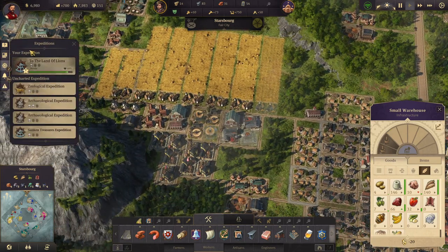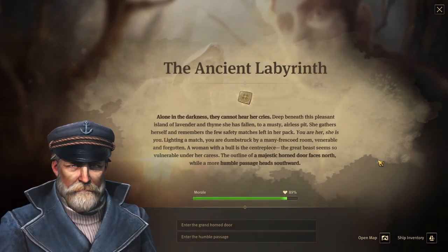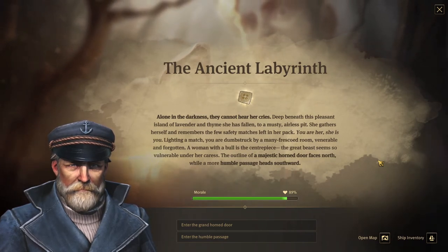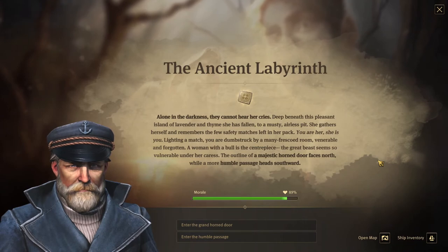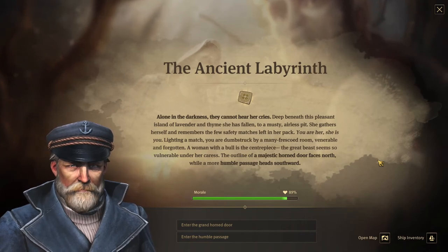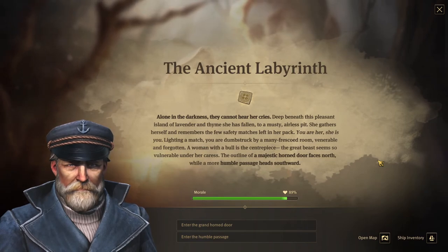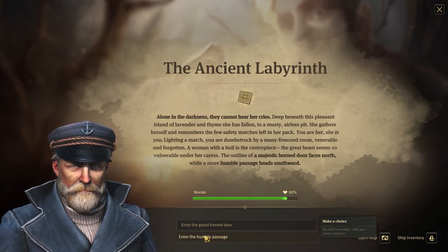Our expedition needs some attention. The Ancient Labyrinth: alone in the darkness, they can hear her cries deep beneath this pleasant island of lavender and thyme. She has fallen into a musty, airless pit. She gathers herself and remembers the few safety matches left in her pack. Lighting a match, you are dumbstruck by a miniature fresco room — a woman with a bull is the centerpiece. A horn door faces north while a more humble passage heads south. We'll take the humble one.